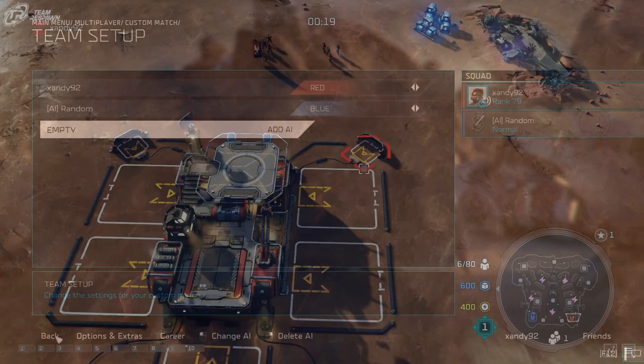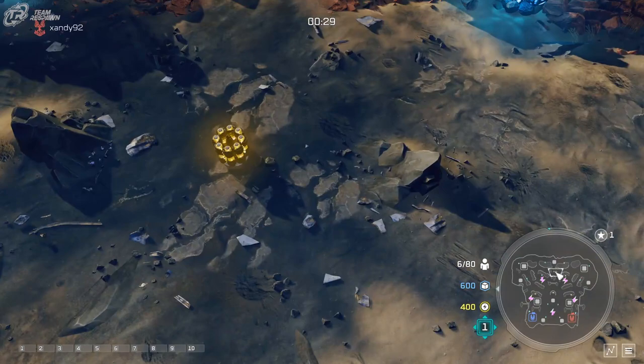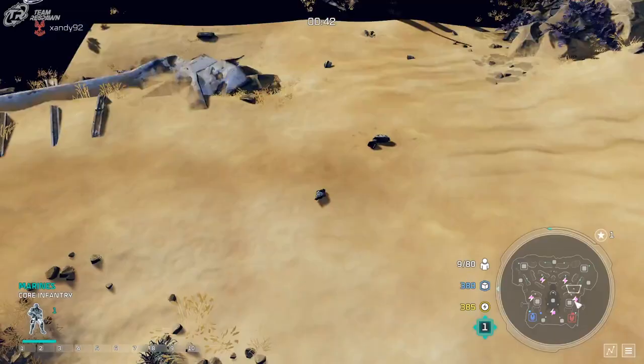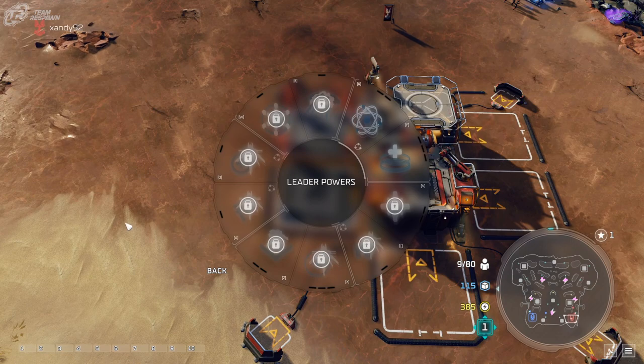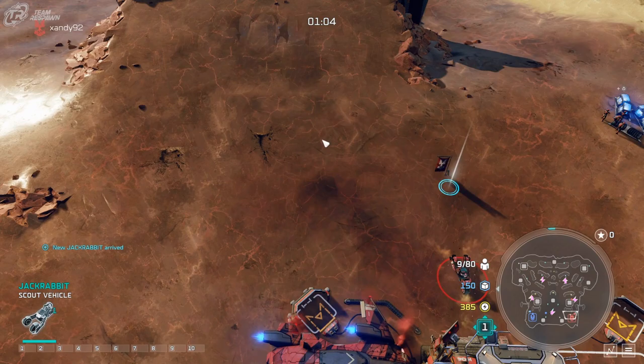I've turned off fog of war for this video just to help explain things a bit better. Starting out on Century in particular, the power crates are pretty critical. You're going to get there faster if you make a Jackrabbit and send it over there rather than telling your marines to walk all the way over. I'd grab the supply crates as well as those power crates right off the bat. We're going to build some supply pads to start off, and for Professor Anders we're going to get the R&D upgrade and upgrade to the second point.